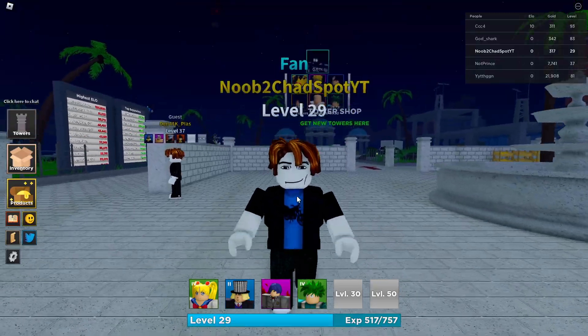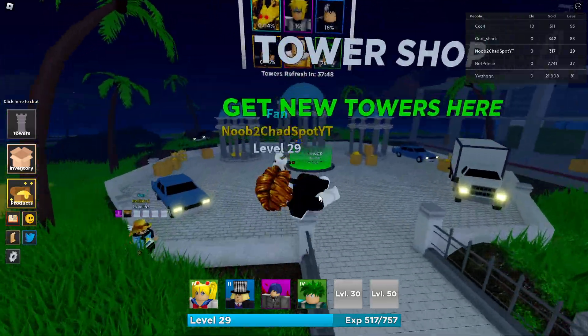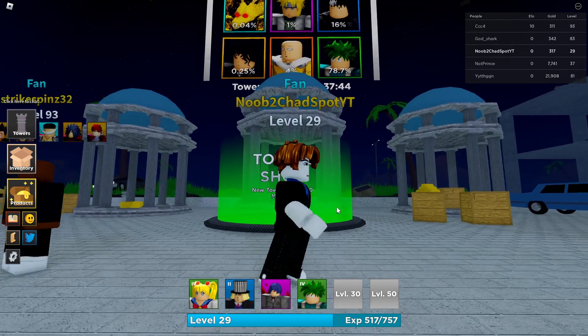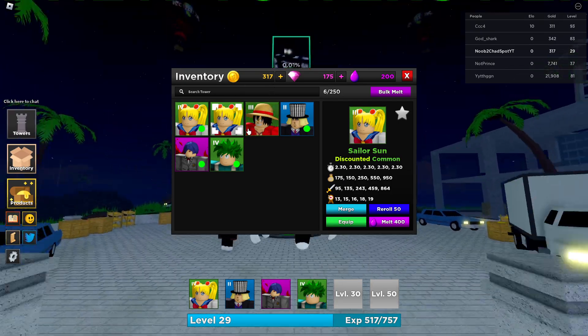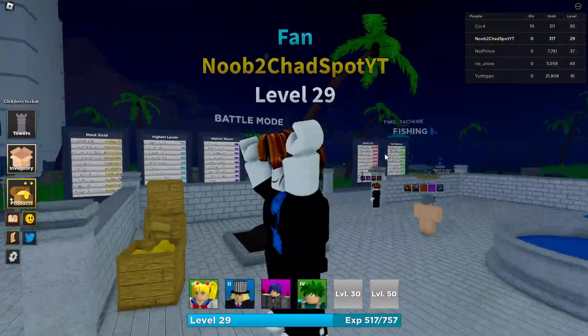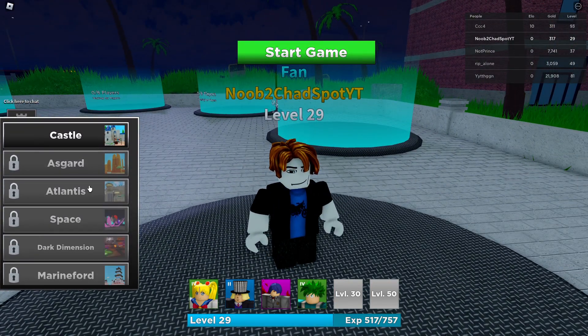Welcome to day three of the noob-to-pro series on Ultimate Tower Defense. Let's take a look at our banner — we have no money left, but we did get Tuca in the last episode, so we're going to see how overpowered she is. Let's take a look.